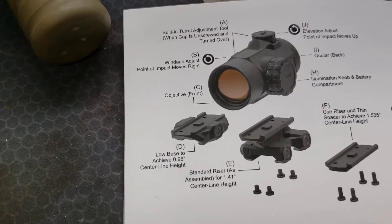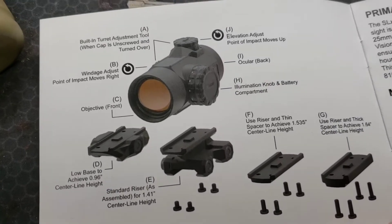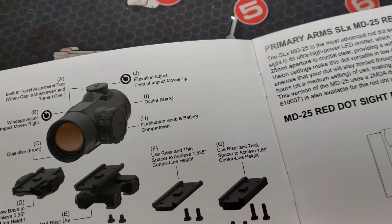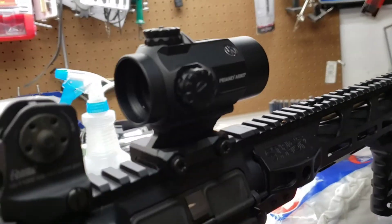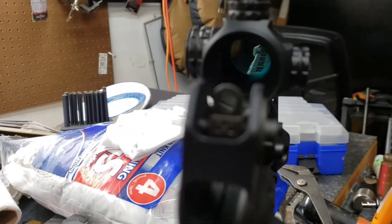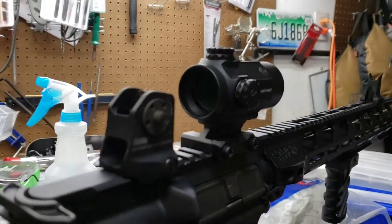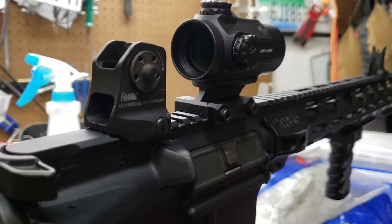They have a low base option for center line, and a standard riser, and it shows the height level. It depends on your rifle and how you want it against your cheek and stock. This is called the MD-25. The aperture is 25 millimeters — normally you'd expect 30, but it's 25. Height is three inches tall, and weight is 6.5 ounces, which isn't too bad — though that may change depending on the mount you pick. I think that's just the optic alone, but don't quote me on that. Daytime visible, obviously.